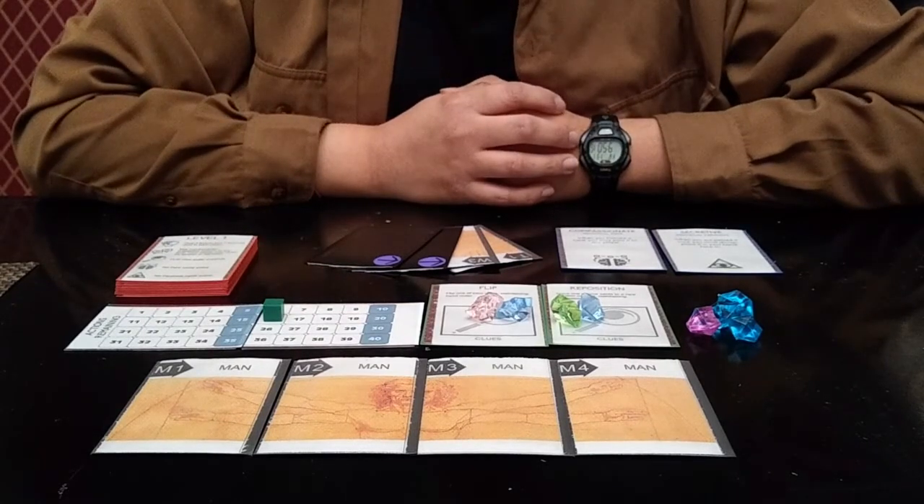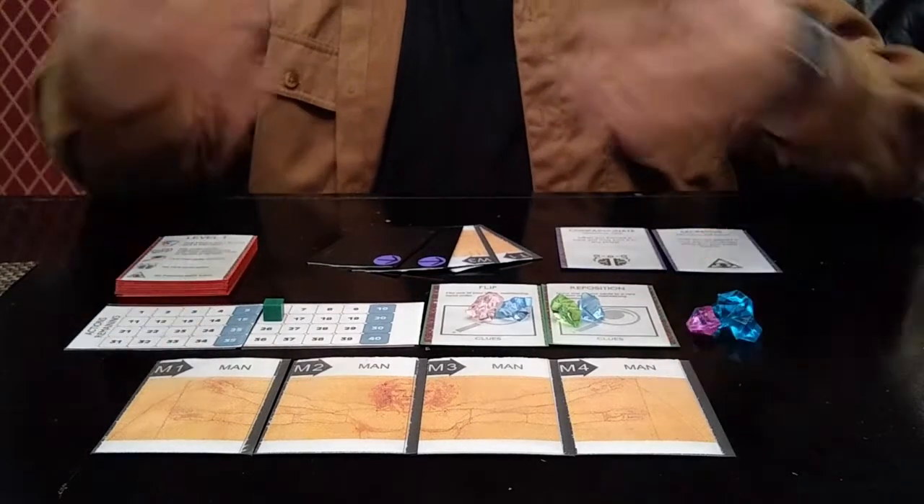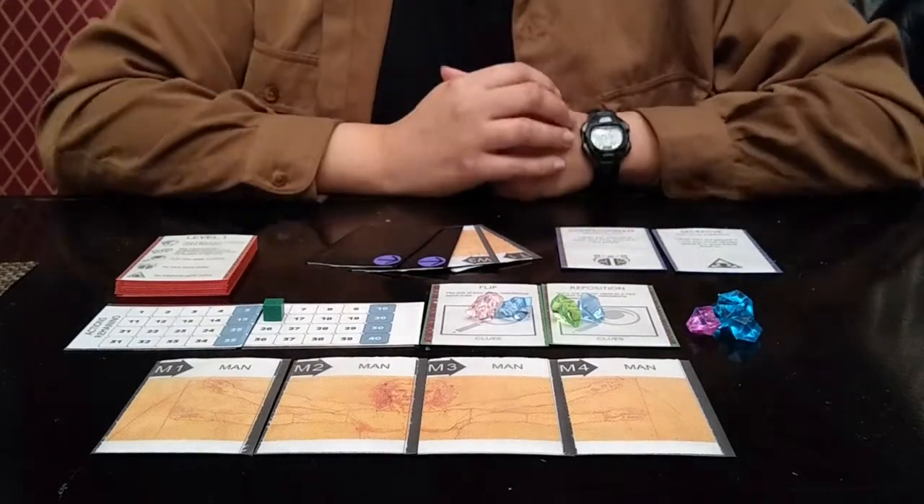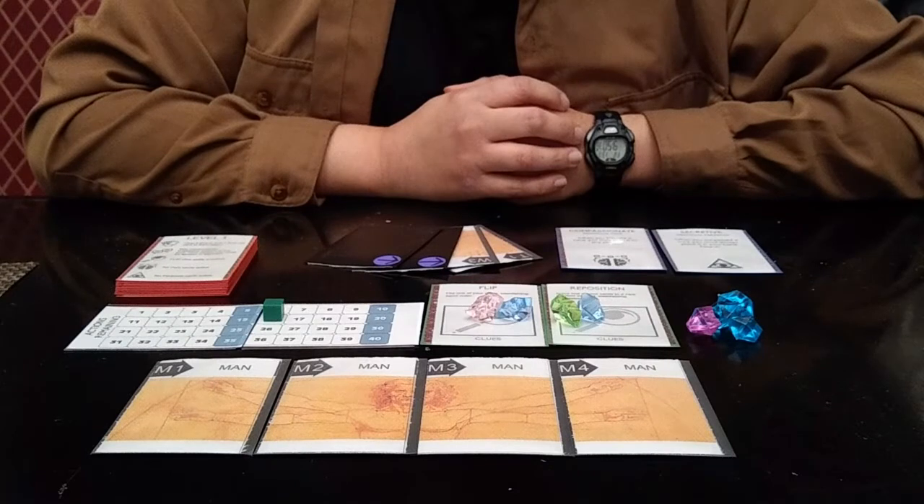There will be one sketch per player, each sketch torn into four pieces. During the game, all the sketch cards will be shuffled together and dealt out to all of the players at the table. All of the sketch cards will be in players' hands. There will be no deck or any sketch cards on the table.